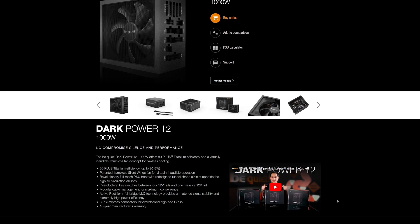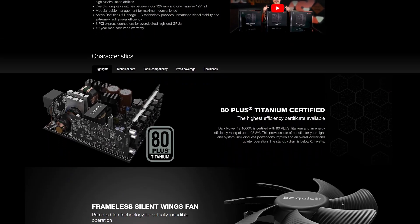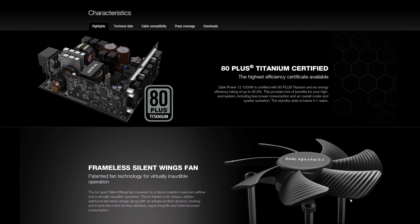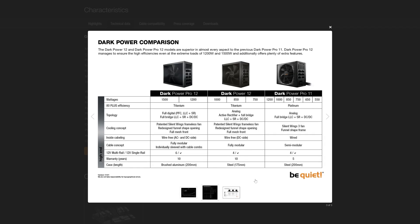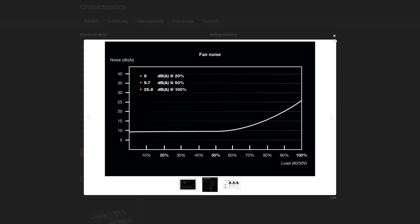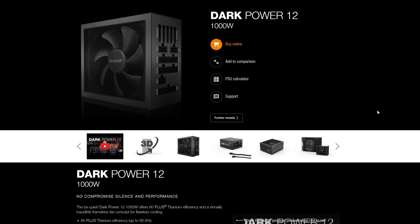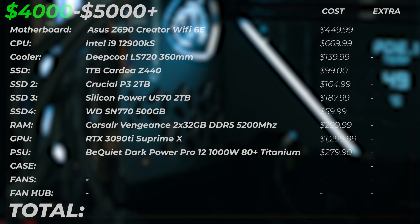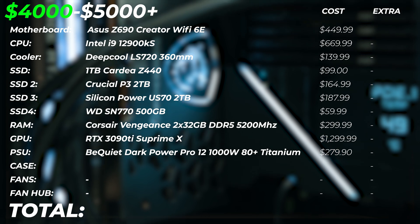For the power supply, we're going to use the Be Quiet Dark Power Pro 12, 1000 Watt. This is enough to power all our components and is an 80 Plus Titanium rated power supply — the highest power efficiency you can get. Because all our components are very power hungry, this allows us to not draw extra power from the wall without getting any performance for it. It's got over a 10-year warranty, very high quality, modular — a really, really good power supply.